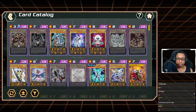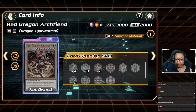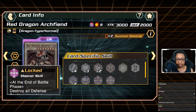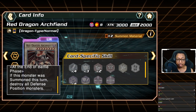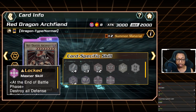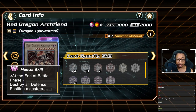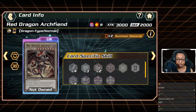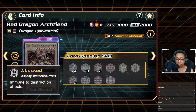Red Dragon Archfiend is one of the more skill-intensive ace monsters — not because you need high skill, but because you can backfire on yourself. Its master skill says: 'At the end of the battle phase, destroy all defense position monsters.' This destroys anything in defense every battle phase it's on the field. So if your Red Dragon Archfiend is ever switched to defense position, it will destroy itself, and any of your other monsters in defense get destroyed too.